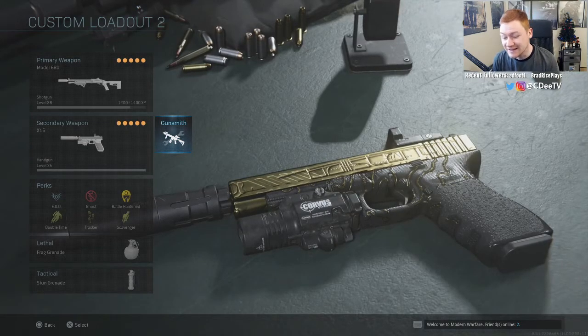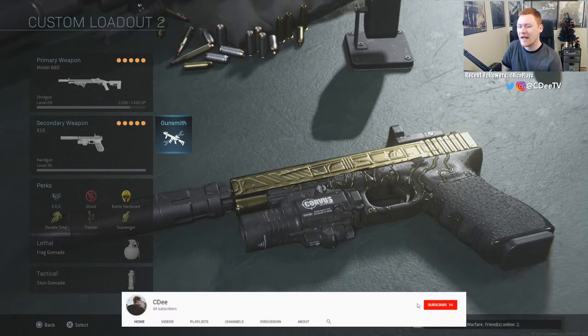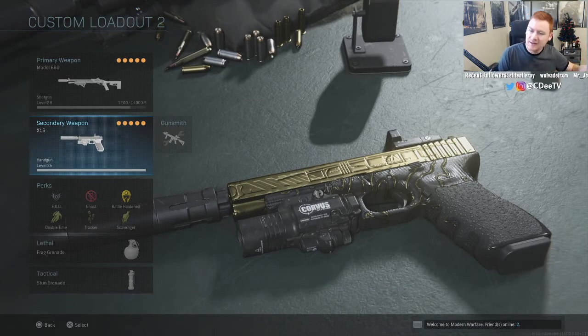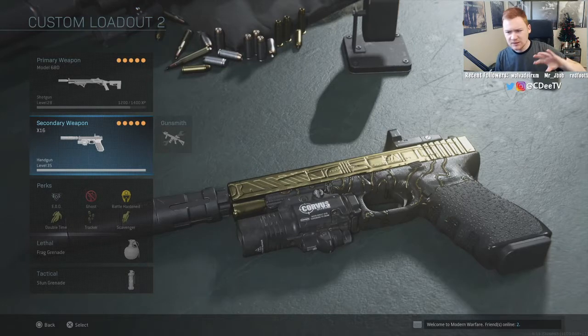What's going on everybody, my name is CD and today we have another video in the Road to Damascus series. We have the very first pistol, the X16. Now if you guys have been following the series at all, you know that I was working on some machine guns and then all of a sudden the riot shield, and now a pistol.